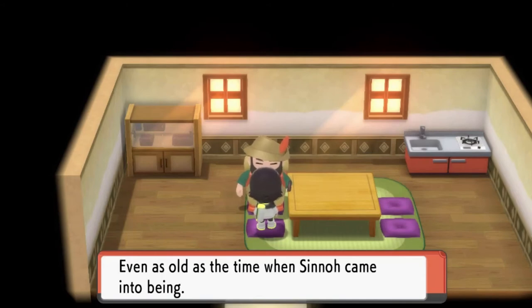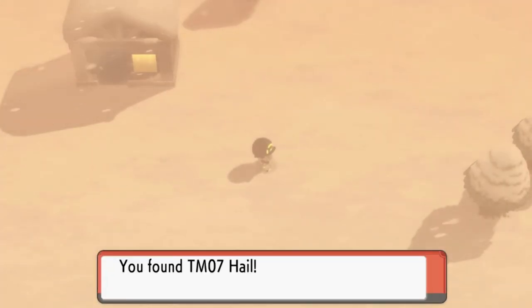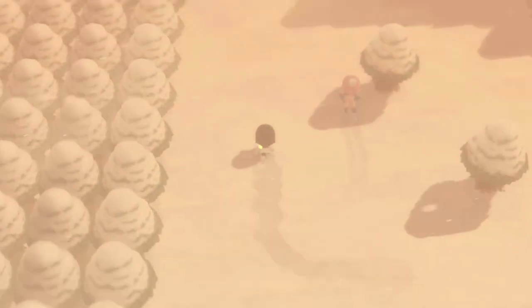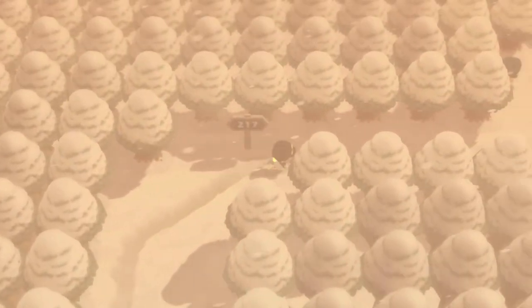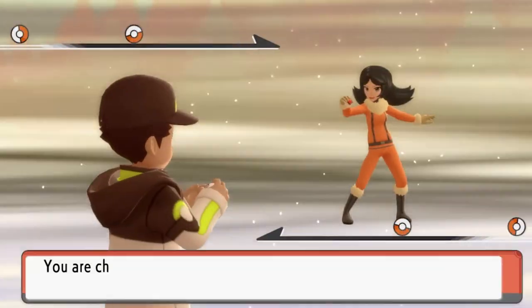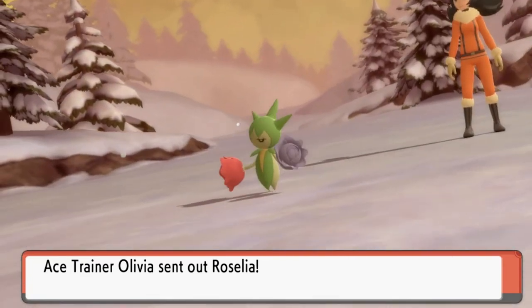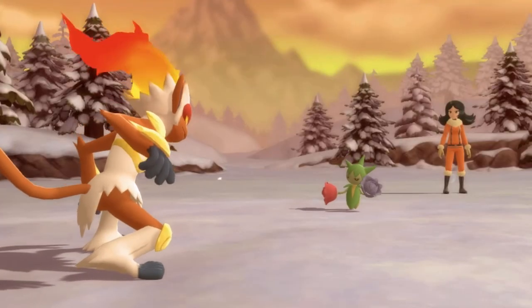The Icicle Plate is one of the plates you can find associated with Arceus. We also found TM07 Hail — hail to the chief! We nearly get spotted by another trainer, so let's use another Repel. I'm going to battle some of these trainers off-screen since you guys have probably had enough battles.